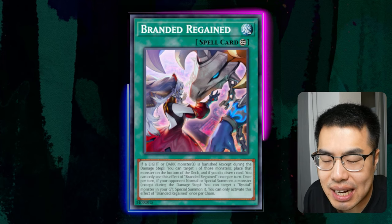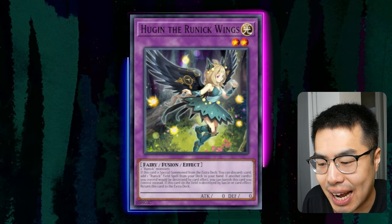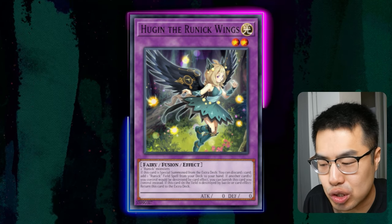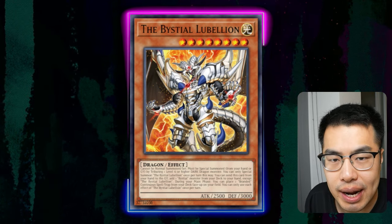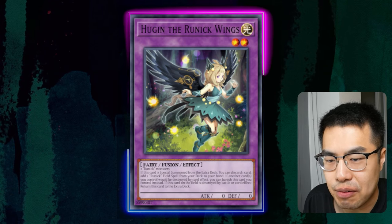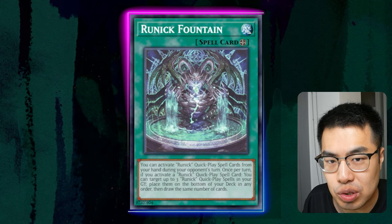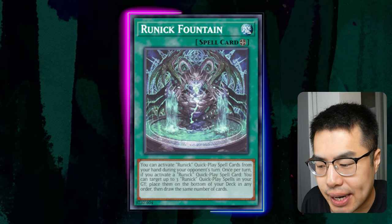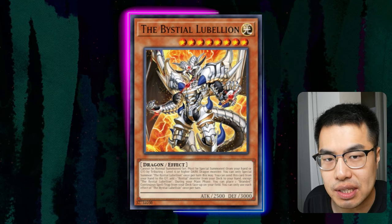Chances are they're probably going to get the Regain draw on the same turn, and then on your turn they're going to get another draw plus the snowball bringing back Magnemutt over and over. Honestly, you should just Ash anything that's high impact — anything that's allowing them to get two or more cards. If they start off with Hugin, that's something you can Ash. But if you already have an out to the Fountain, like a Cosmic Cyclone, then consider saving it for something more impactful like Bistro Lubelion. Personally, I still love to Ash Hugin just to prevent them from getting Fountain. You could also potentially Ash the Runic Fountain itself, preventing them from drawing two or three cards. Lubelion and Hugin are the two big culprits that allow them to snowball infinite advantage.